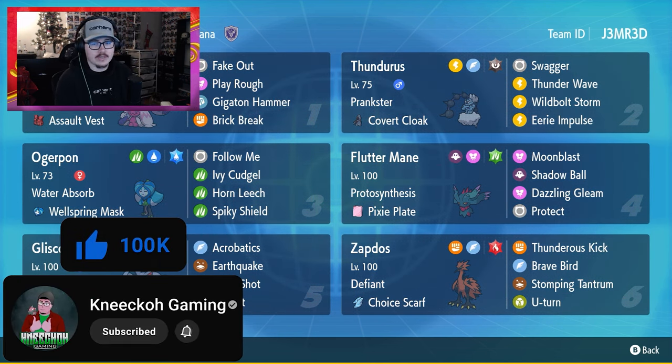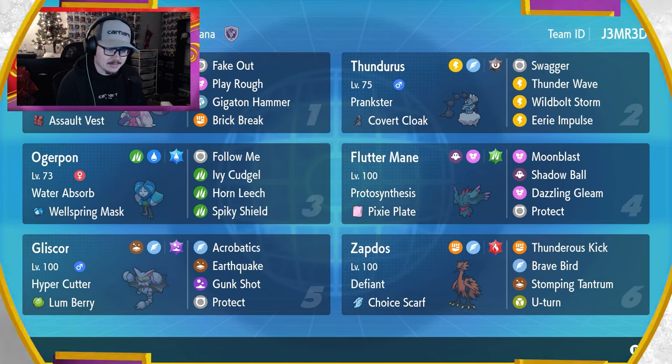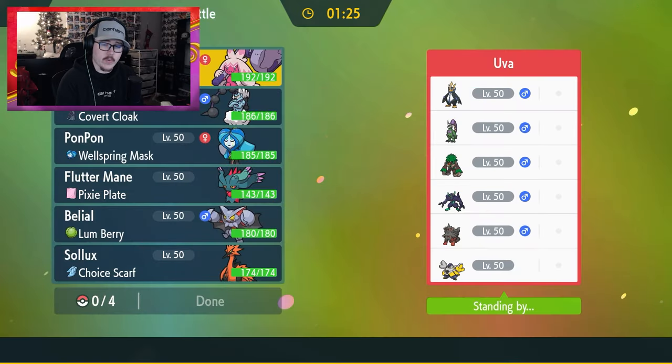Question of the day: what is your favorite little off-meta Pokemon to use? Like Tinkaton — I think Tinkaton is one of my favorites throughout all of Scarlet and Violet. It's a Pokemon that looks like it should be good, and with a move like Gigaton Hammer it should be good, but its stats are just not there for it. Let me know in the comments, but let's get into some battles.